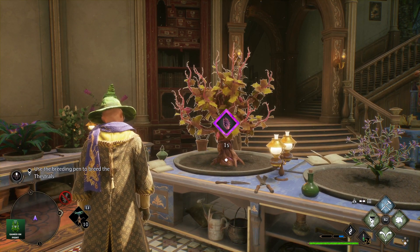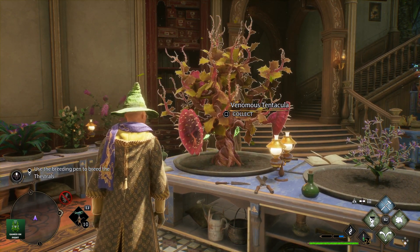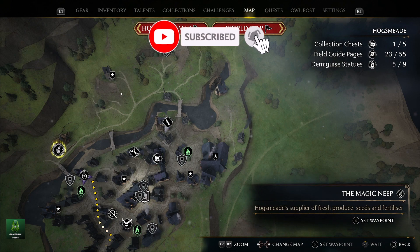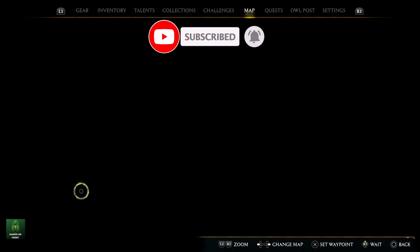None of these plants are missable in the game. You access the first plant by completing main quest number 12, Herbology Class. You will also need to finish main quest 21, The Room of Requirement, before you can grow all the plants.